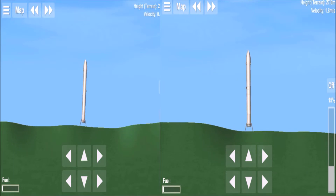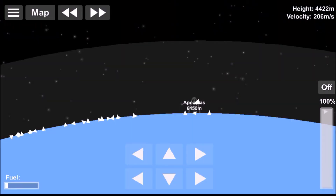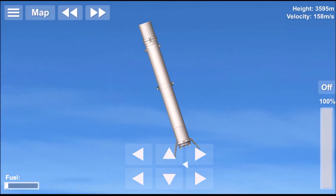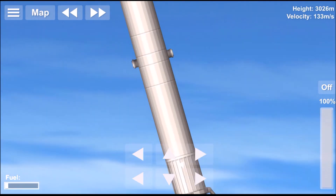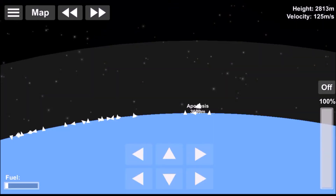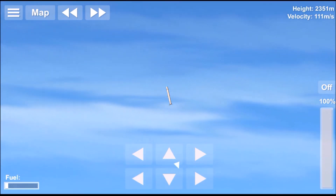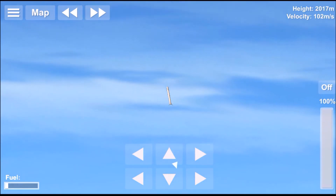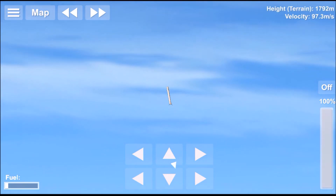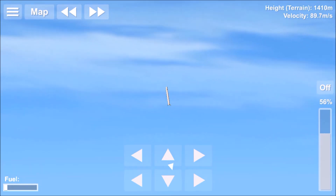There we have it — both boosters have safely landed on the ground. We now switch over to the core booster as it begins its landing. However, in the actual launch, it did not manage to land — it missed the drone ship by about 100 meters. Elon Musk later tweeted that it was because of a lack of liquid oxygen — actually a lack of fuel — so it didn't perform its final burn.